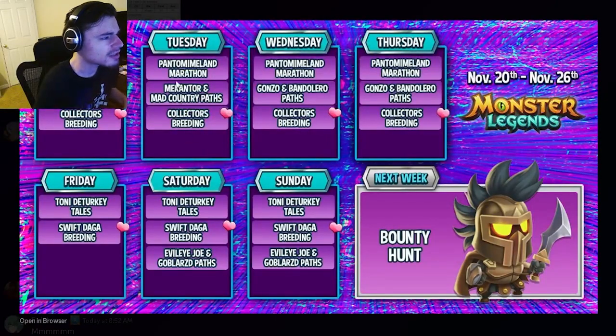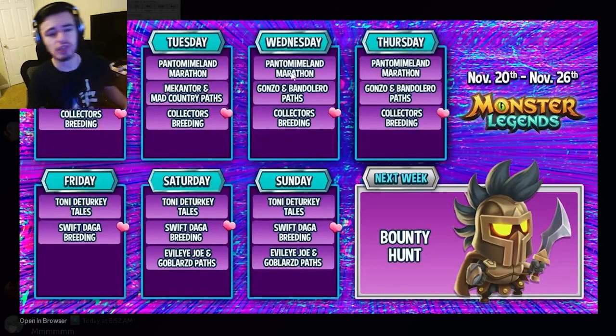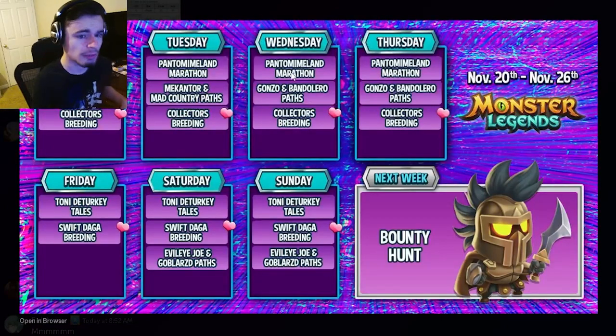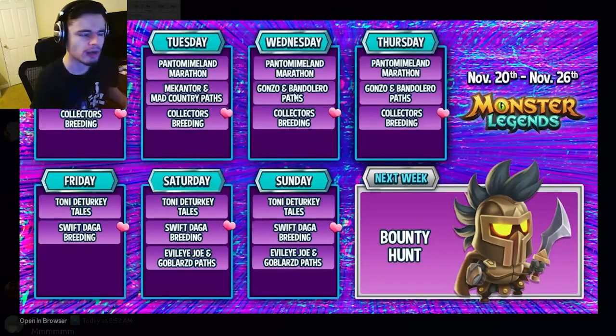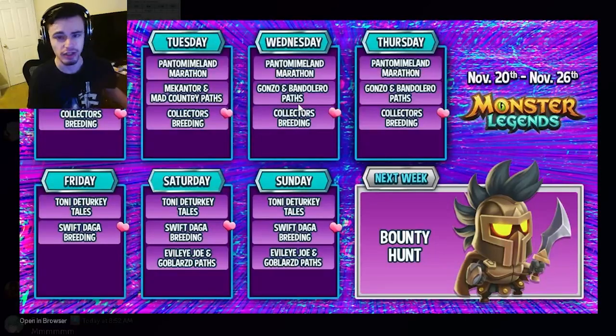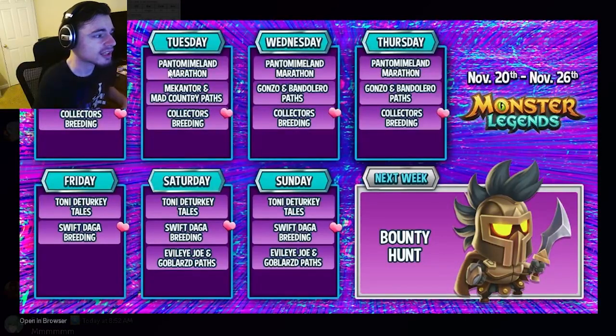Monday and Tuesday are both exactly the same, and Wednesday and Thursday are both exactly the same. The only difference between those four days is they have different paths, but they all have the marathon, which is a great event to get a brand new mythic out of, and the collector's breeding, which is also a great event to get brand new mythics out of — you can actually get multiple out of the collector's breeding.